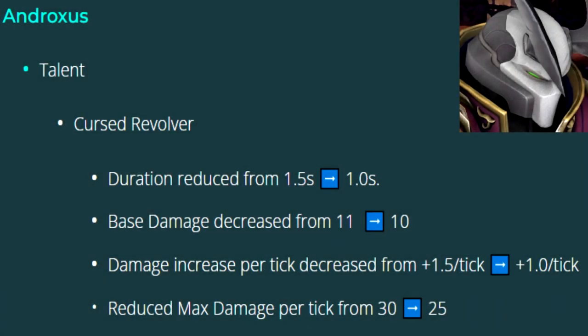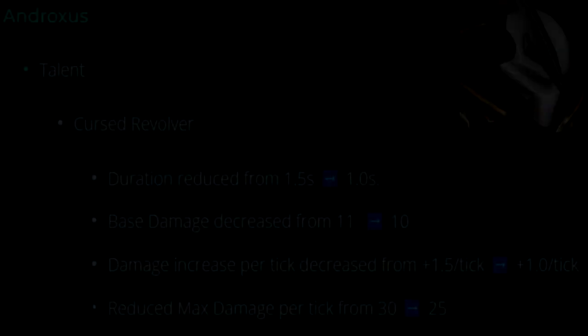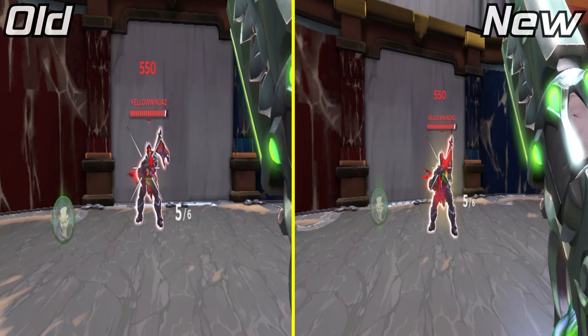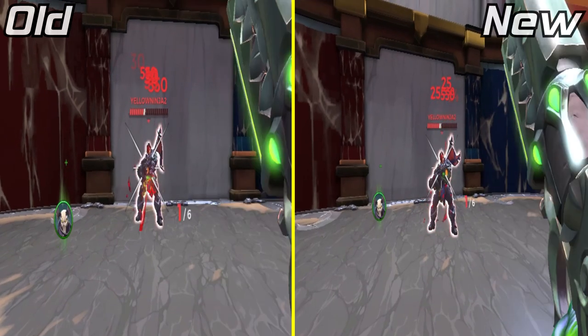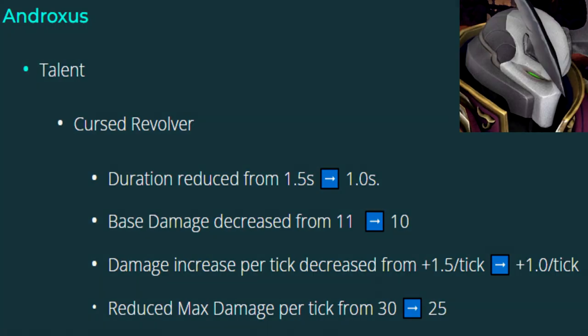Androxys' Cursed Revolver has a slew of nerfs. The duration of the bleed was reduced from 1.5 seconds to 1 second. The base damage was lowered from 11 to 10. The damage increase per tick was decreased from 1.5 a tick to 1 a tick. Additionally, the max damage per tick was lowered from 30 to 25. Here's the receiving end of a full mag.